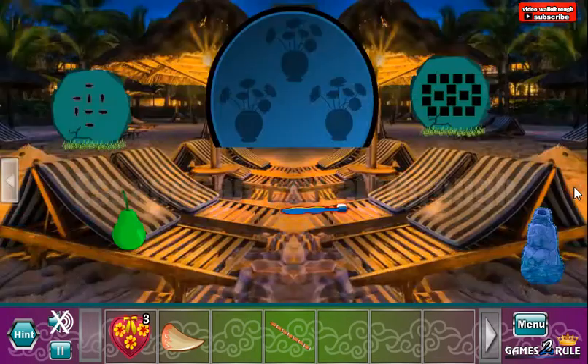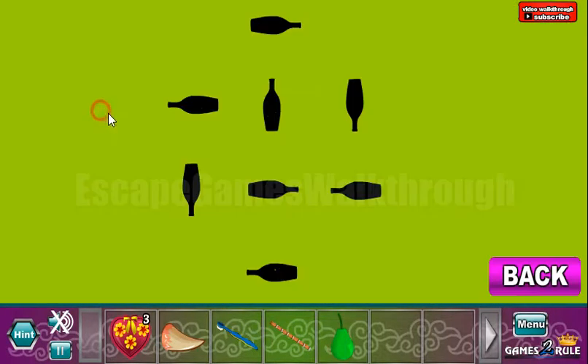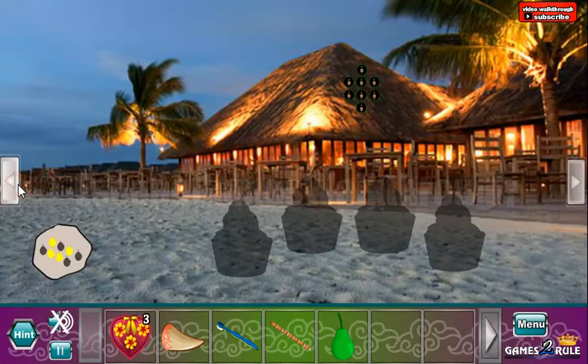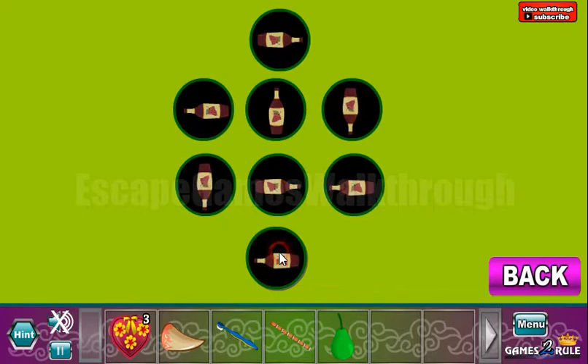Going further and further. Here we can take a tool brush and a pear. Now let's get the hint with the orientations of the bottles. Here are these bottles and let's turn them to the right, left, up, down, down, right, left and left.